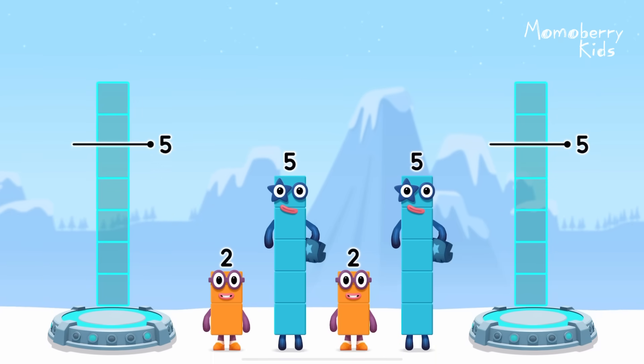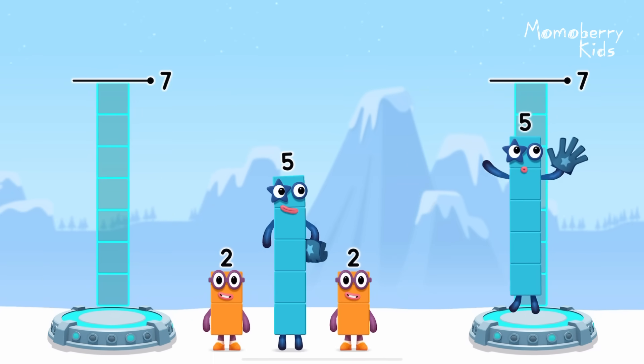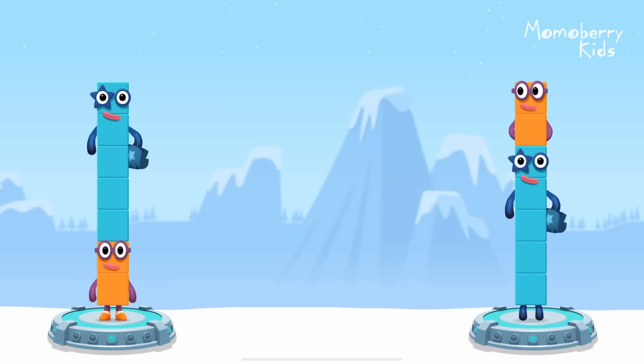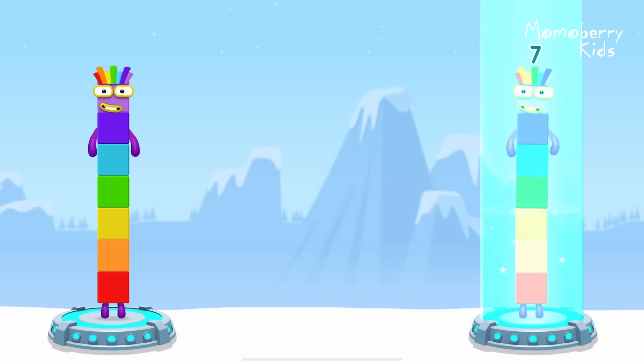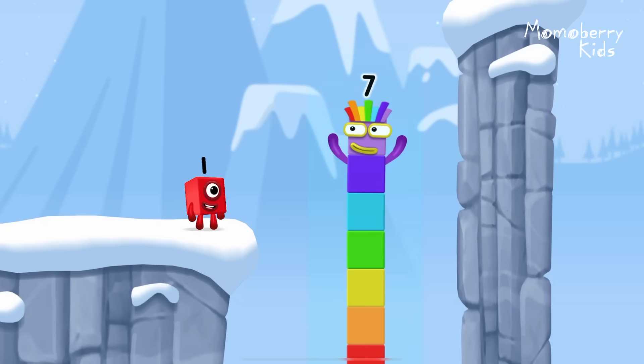Share the number blocks evenly to make two groups of 7. 5, 2, 2, 5 — correct! 2 plus 5 equals 7. 5 plus 2 equals 7. 7 equals 7. I am 7. Excellent.